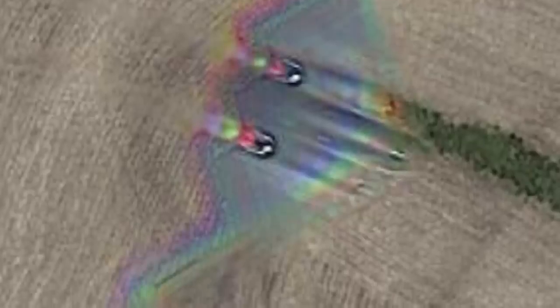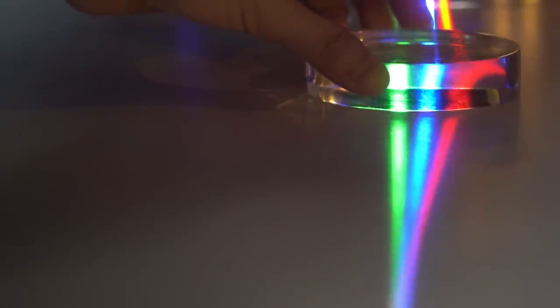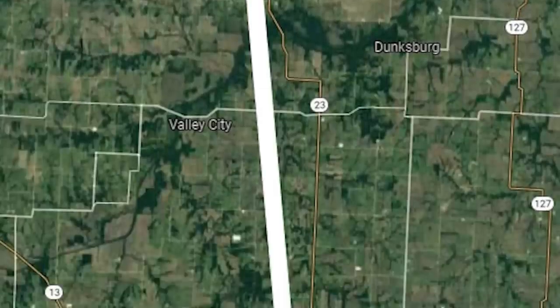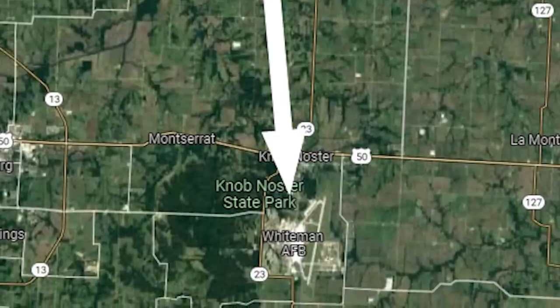The blurry, multicolored look at the Spirit bomber in the photo resulted from the way satellite cameras separately captured photos for the red, green, and blue channels before combining them into a single full-color image. Spotting a B-2 bomber flying over rural Missouri is not that surprising, as the Google Maps photo was taken only 20 miles away from Whiteman Air Force Base.